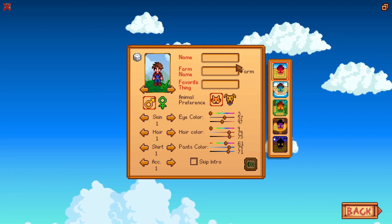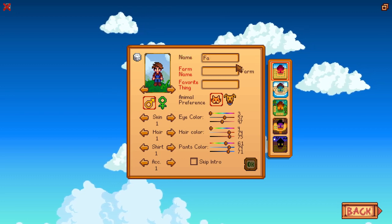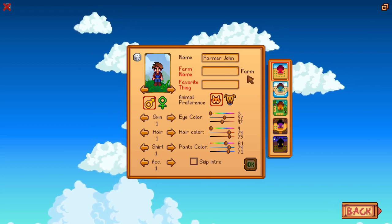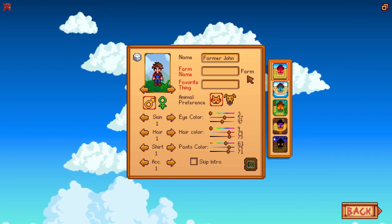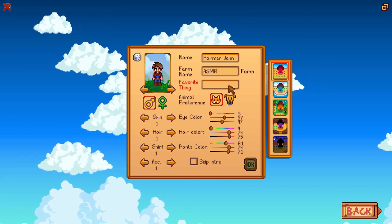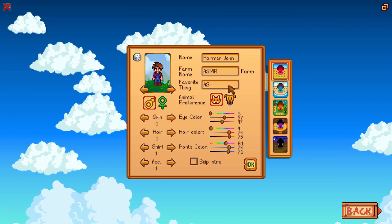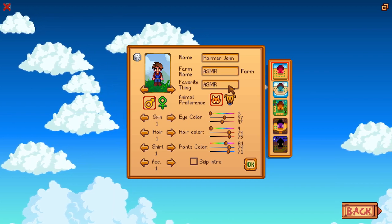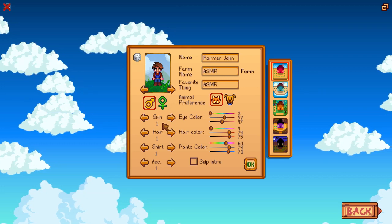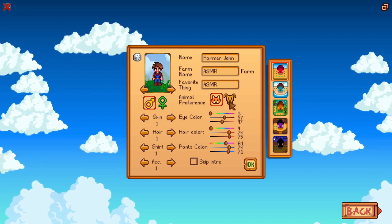Let's go through the character creation together. For a name, I think I'm going to go with Farmer John. The farm name — I've got an idea: ASMR Farm. And for favorite thing, let's go with ASMR as well. So I believe we'll go with a male character. We'll go with a cat.